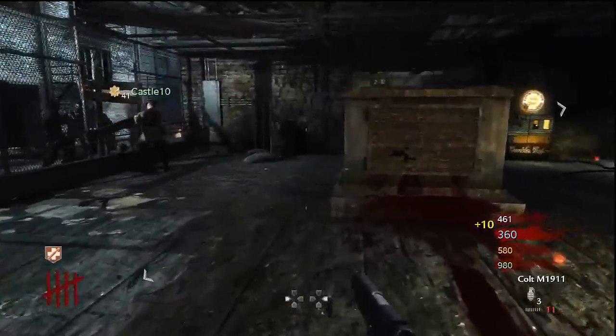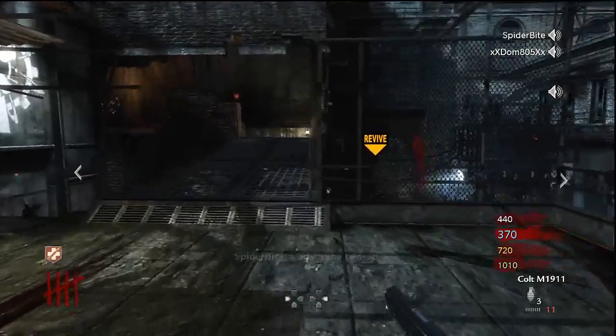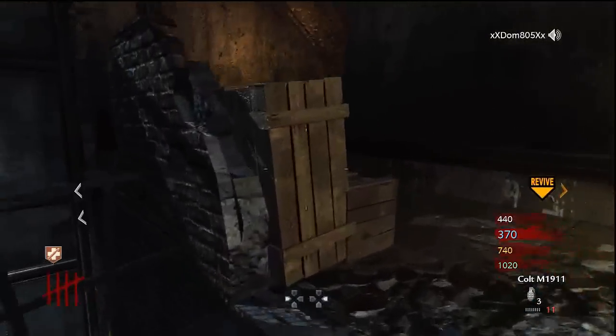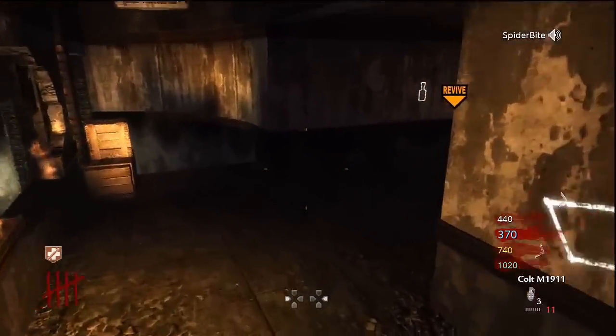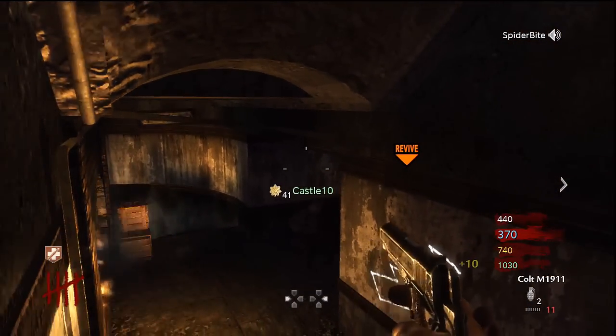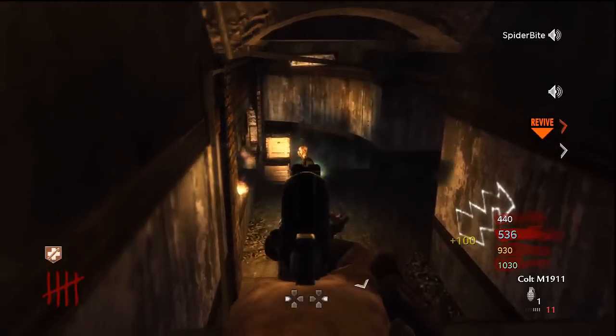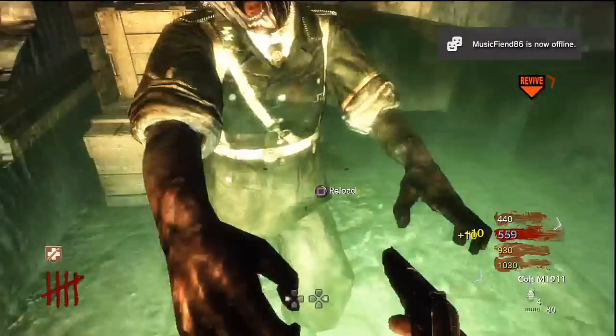The hard part is, with just your knife and pistol, it's hard to build up enough points to rebuy your perks if you go down. Once you open the doors, obviously we wanted to get the bowie knife because that would make a big difference. But I was never able to build up enough points to get the bowie knife.